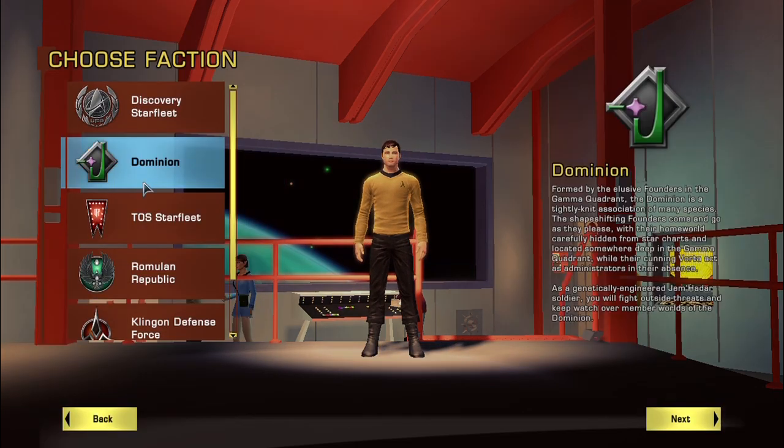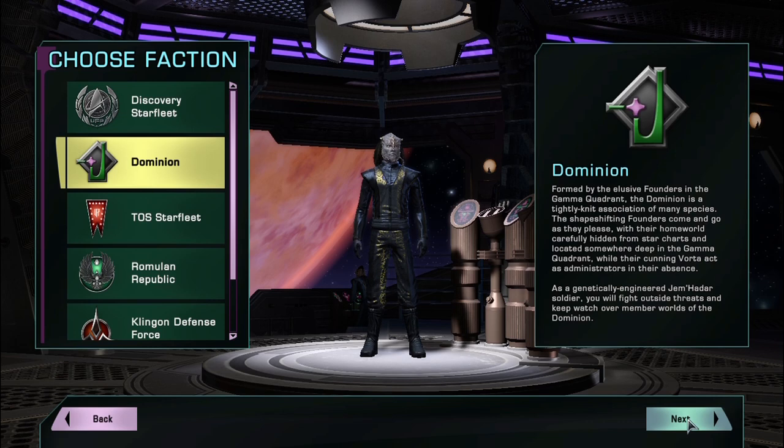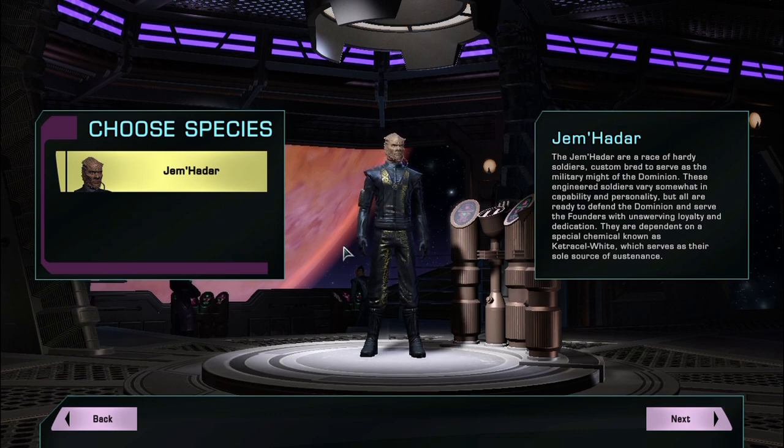Let's look at the Dominion. The Dominion has its own bridge, and you can only play as Jem'Hadar. Who knows — later on they may let you play as other species, like the ones in charge of the Dominion. But that's all they can do — that's pretty much your walkthrough of all the factions.